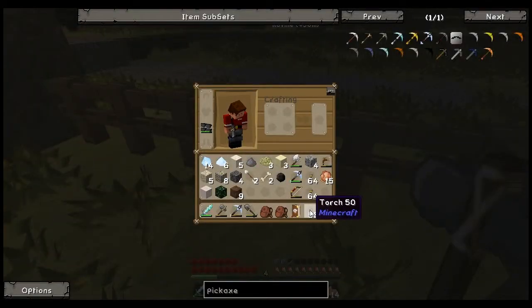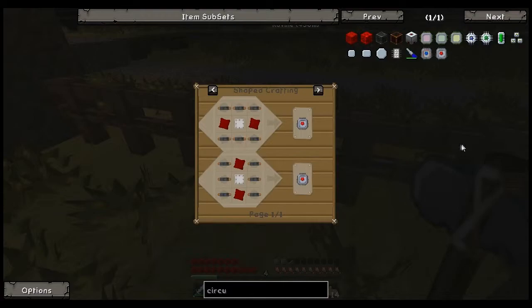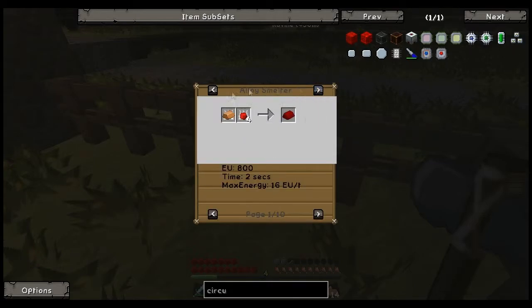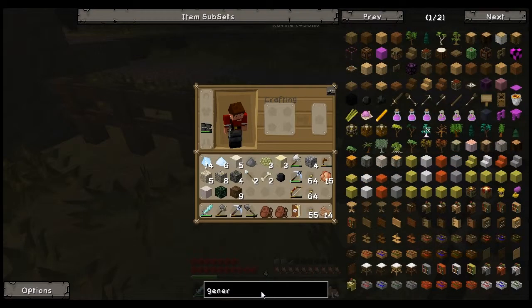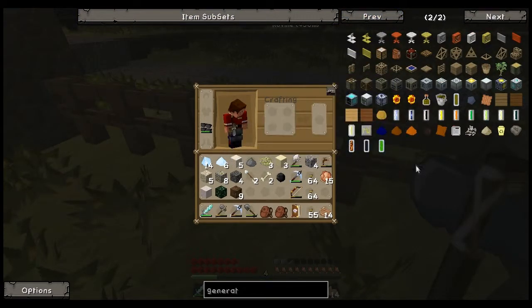GregTech hijacks the circuit recipes. On the basic circuit it requires a red alloy plate. To make a red alloy plate you need red alloy ingots. To make red alloy ingots you need an alloy smelter, which uses a copper ingot and redstone. So in order to make a circuit you need the alloy smelter — that's really the only thing you need.